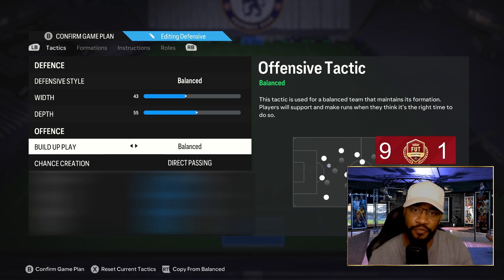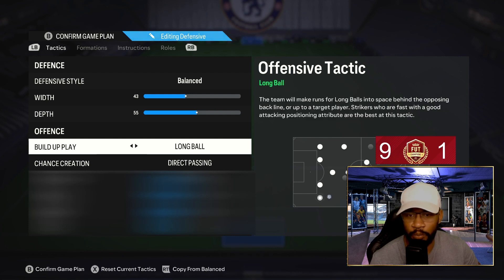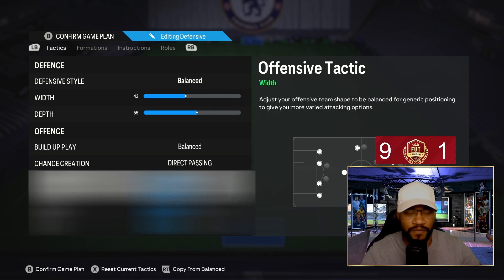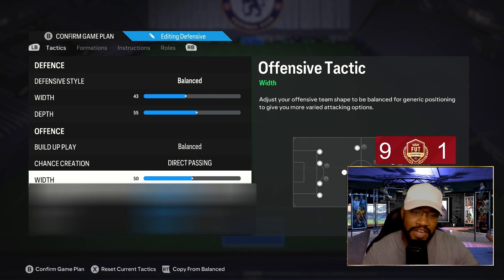I'm better at defending my own box as opposed to winning the ball really early, high up the pitch. So 43-55 is perfect for me. If you feel it's not enough going forward and you can't get forward quick enough, then go long ball. Attacking width is 50 — you don't want to keep changing the shape going forward. 50 gives me enough there and I like using the wing, so 50 keeps things nice and balanced.